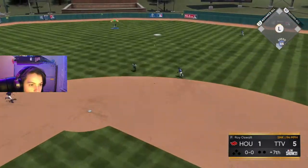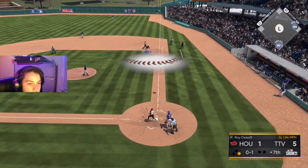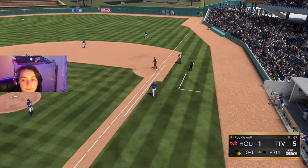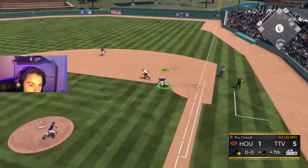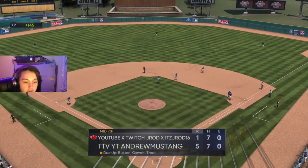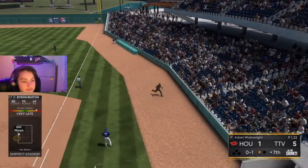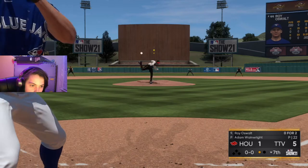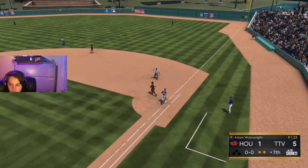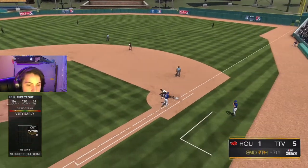Sinker — goes into center field for a leadoff single. He pops up — Buxton underneath of it and makes the catch for out number 1. Changeup — he rolls it over, Ortiz to shortstop, over to Oswald for a 3-6-1 double play. He jams us — Ortiz makes the catch for out number 1. We chase that — makes the play for out number 3.